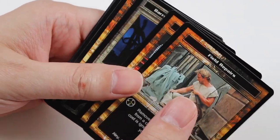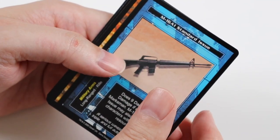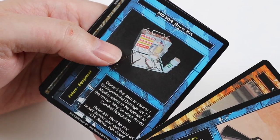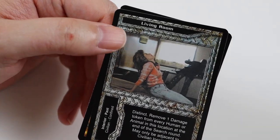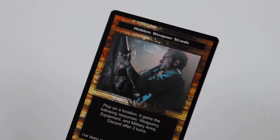In this pack we get Field Repairs, Targeting System Failure, Brown Wasteland, and Glancing Blow. Uncommons: M16A1 Standard Issue, Late Breaking Story, and MD304 Burning Kit. Rare Card is a swap: Living Room. And a Common of Hidden Weapon Stash.